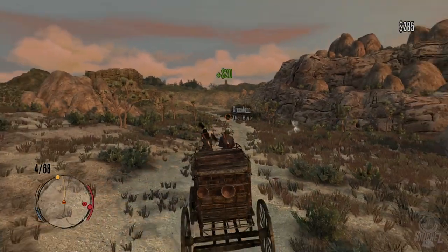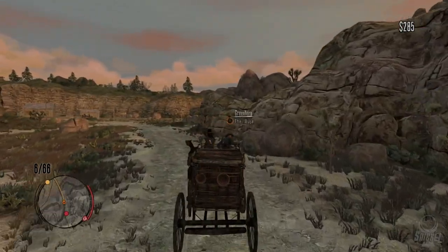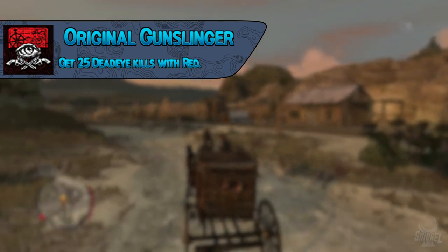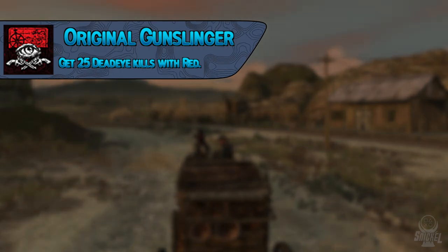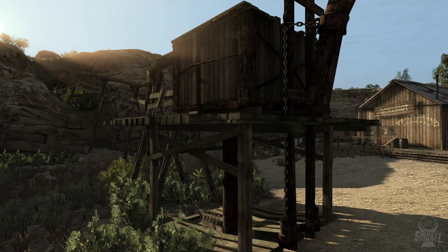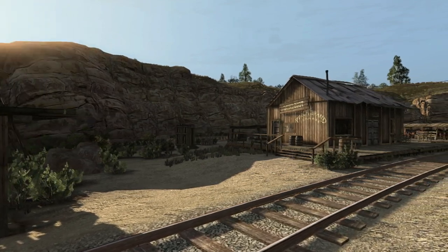The trophy Original Gunslinger requires getting 25 deadeye kills with Red Harlow — the main character from Red Dead Revolver, available immediately when you download the DLC. The hardest part is keeping your deadeye up, and NPC kills don't count toward this. In free room there will be green boxes that refill deadeye — sit by them and continue to kill your boosting partner until you get 25.